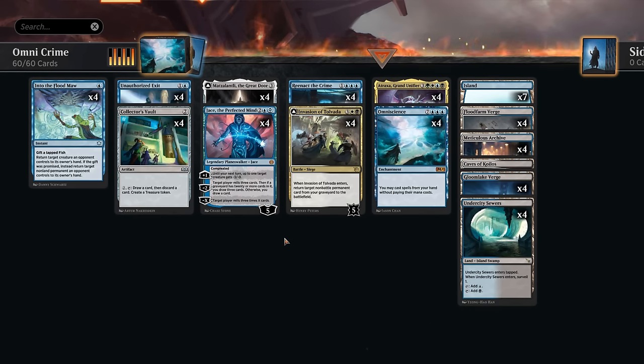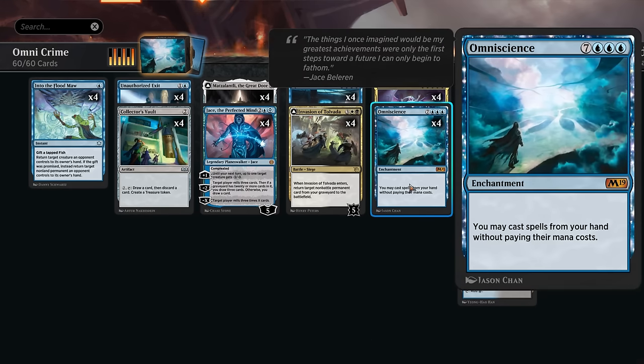Hello and welcome to another Standard video in the brand new Foundations meta. After tinkering with a few different shells, I finally settled on my preferred Omniscience build. This 10-mana enchantment lets us cast spells from our hand without paying their mana costs, and once we get Omniscience on the battlefield it usually doesn't take a genius to figure out a way to win. This deck is capable of cheating Omniscience into play with two different methods.